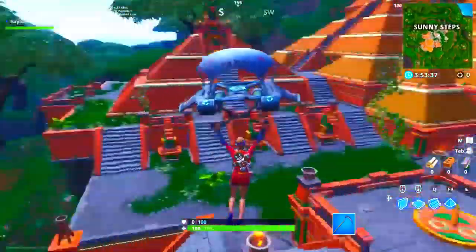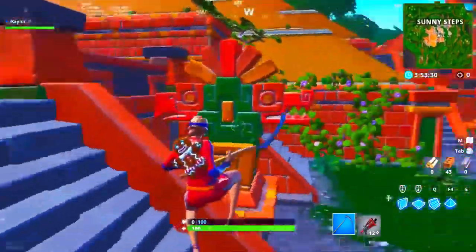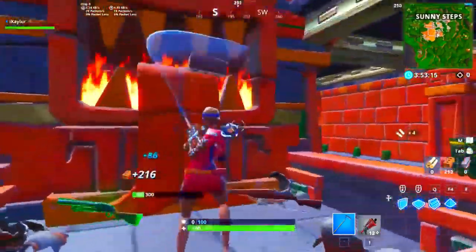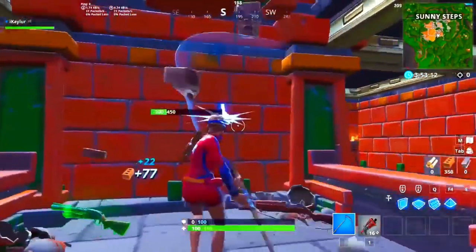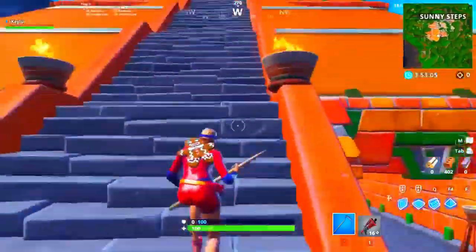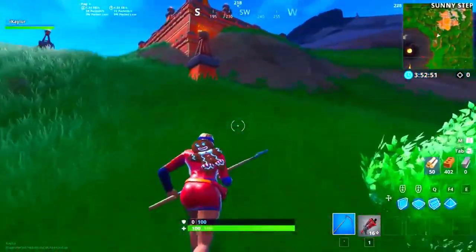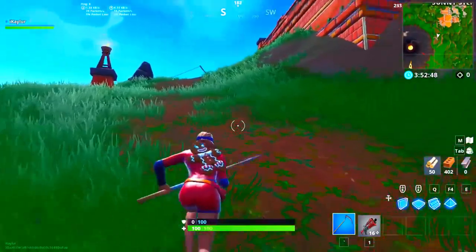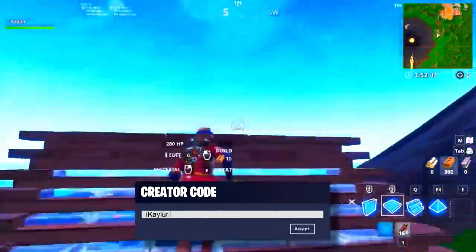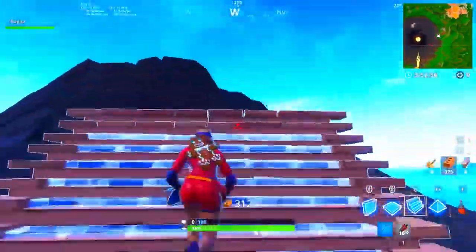So this is Sunny Steps — there are a lot of steps. It kind of reminds me a little bit of Tomato Temple and Lucky Landing combined. This is pretty cool, look how nice it looks. It's pretty sick, and you can hear chests nearby — they're actually up in the walls on top. This is literally like a big Tomato Temple, so it's pretty freaking sick.